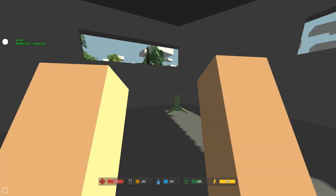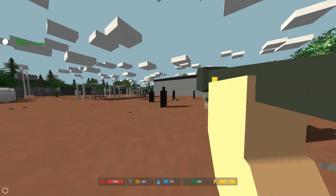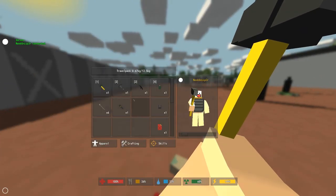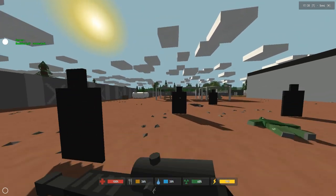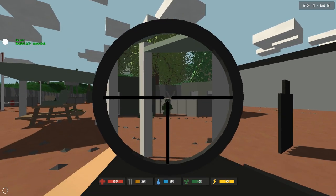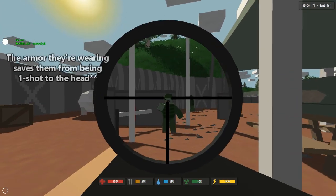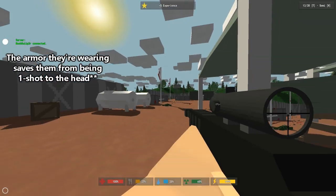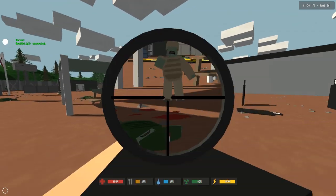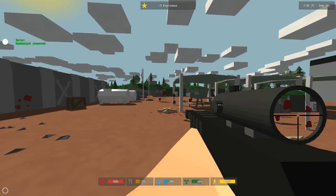I don't have a silencer on it, so it makes a lot of noise and has attracted a bunch of zombies. Let me equip it and take some out. Yeah, it's usually a one-hit kill — I'm not sure what dictates whether it is or isn't, but to the head at least it generally is.